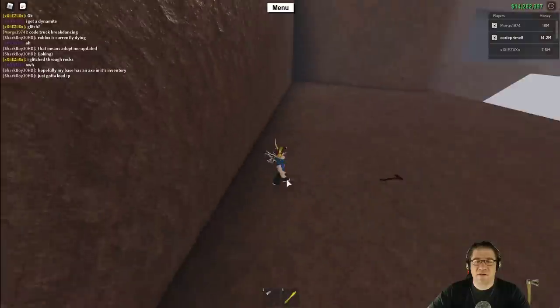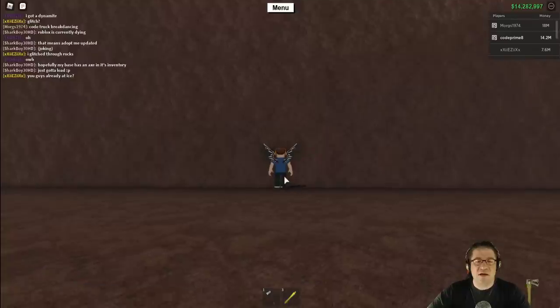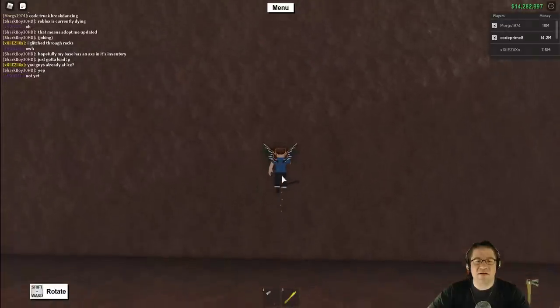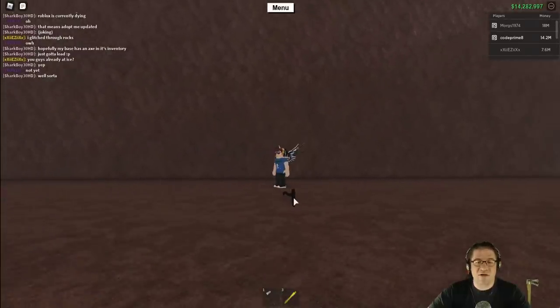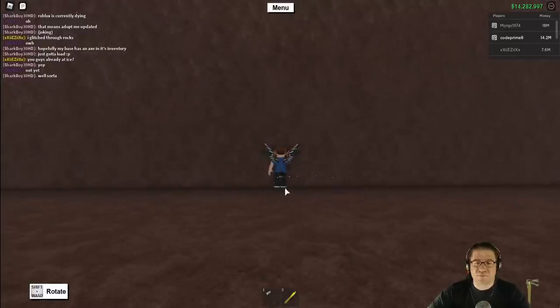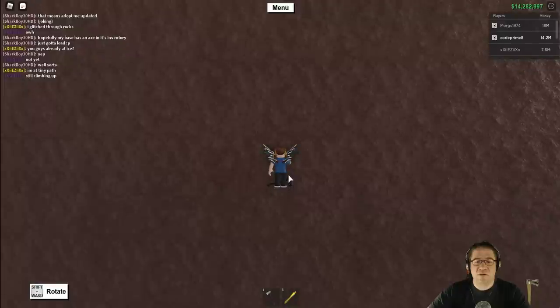Here's the problem — if your feet touch the object you're standing on, it automatically gets rid of the grab. You have to make sure it's above your feet and below your waist, in this little spot right around where your knees are. That's where you can do this glitch. Whoa, I just ran — did you guys see that? We could speed walk! Come on, come on.